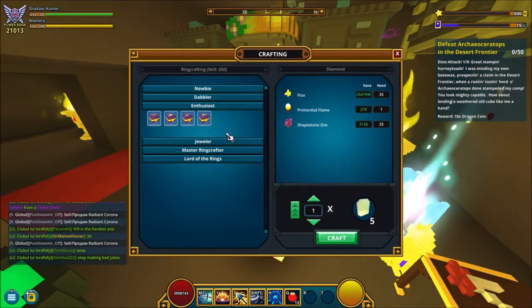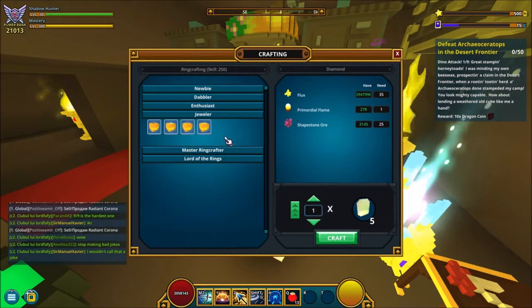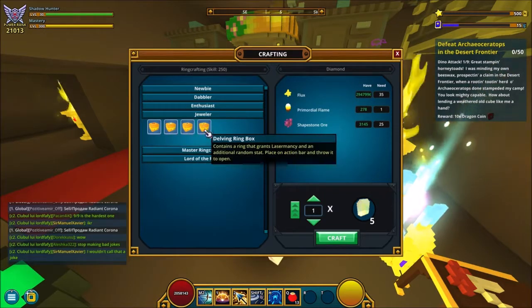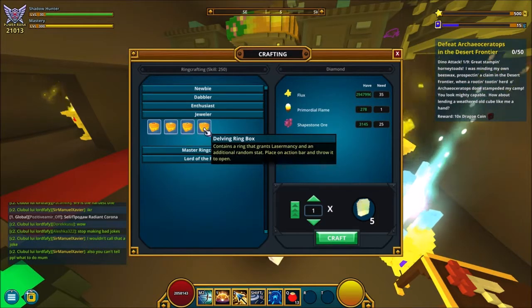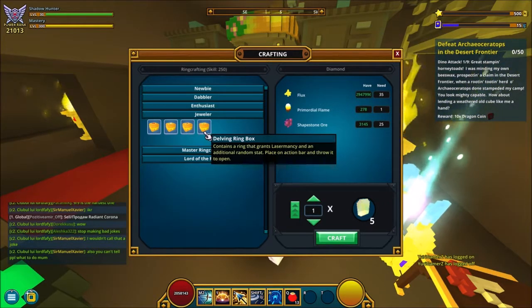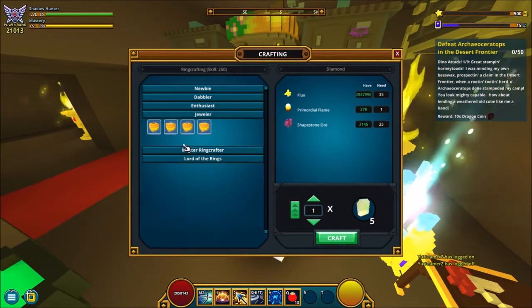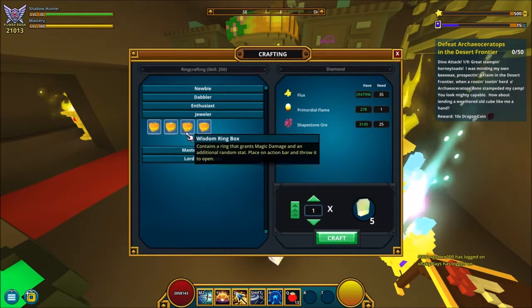Now you should be at 150 levels of ring crafting and you will be a jeweler. Here again, you can make more ring boxes — it's pretty simple, exactly the same thing. It doesn't really matter which one you take, health or physical magic or laser mansy. I wouldn't take the laser mansy because it's not really anything you are going to use — that's when you are in build mode and you use your laser to destroy blocks. So when you are going up, it might be a good idea to use either the physical or the magic one.